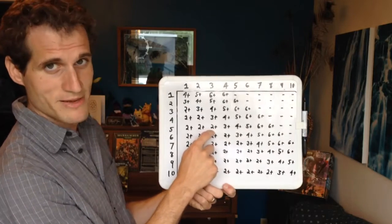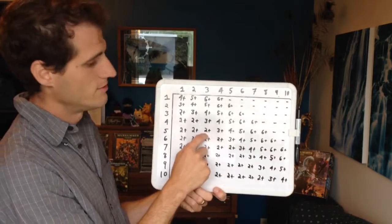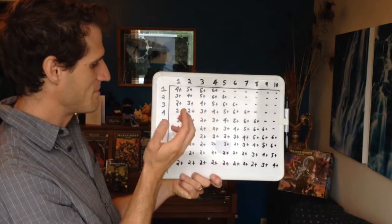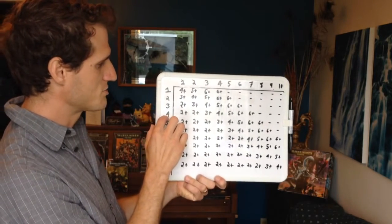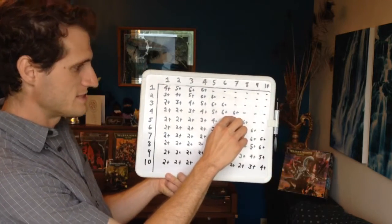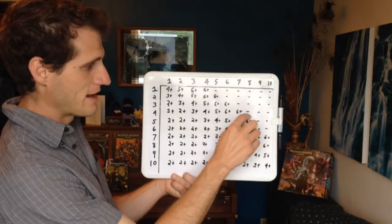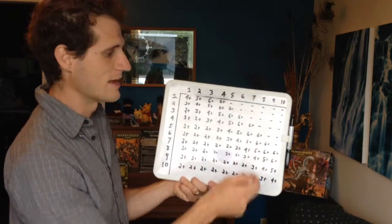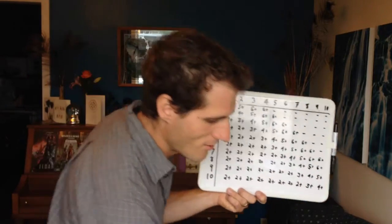2+! This is going to be super easy. 1s are terrible. Same thing goes: if I'm trying to use a strength 4 weapon against toughness 7, I've got to try to roll a 6+, and if I'm trying to beat toughness 8, there's no chance of that even happening. I'm lucky I can even hit a toughness of 7 at all.